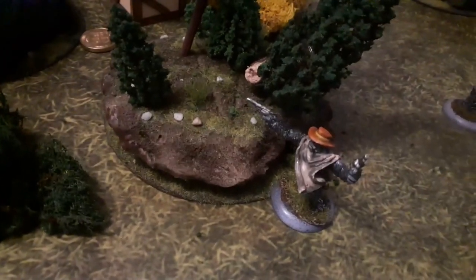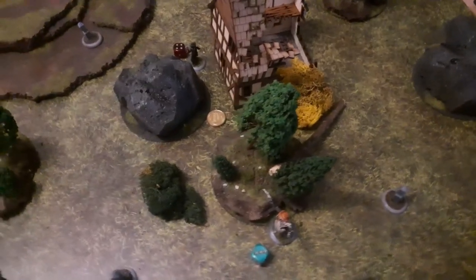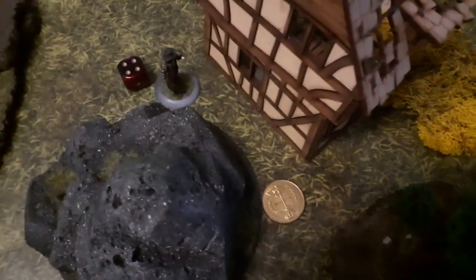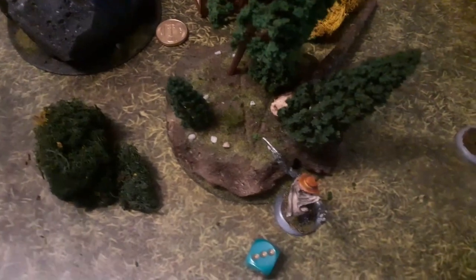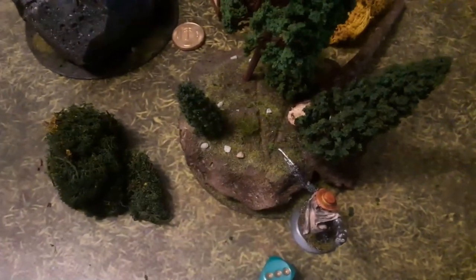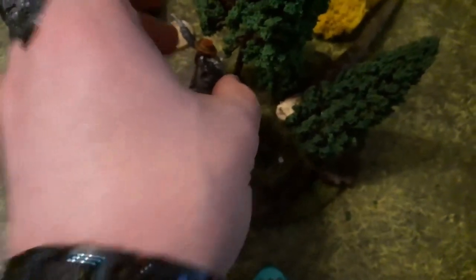Time for another initiative. Big Jim has rolled a 3, Mord has rolled a 4, so once again Big Jim gets to act first. He starts by moving again 4 inches up to the other edge of the forest. Big Jim is still in cover, as the whole forest — the whole piece of terrain — counts as cover.